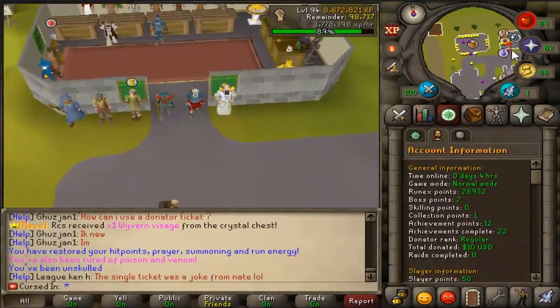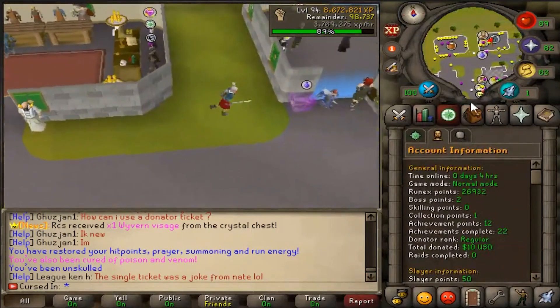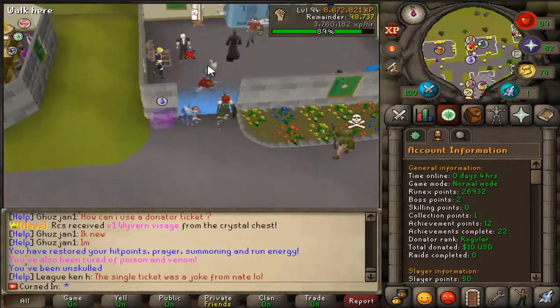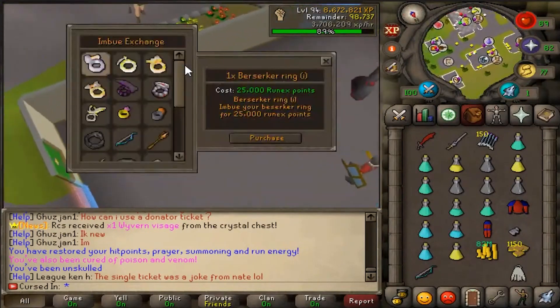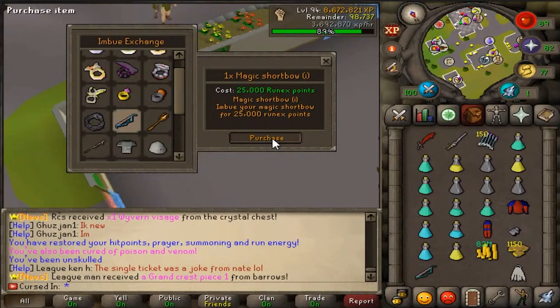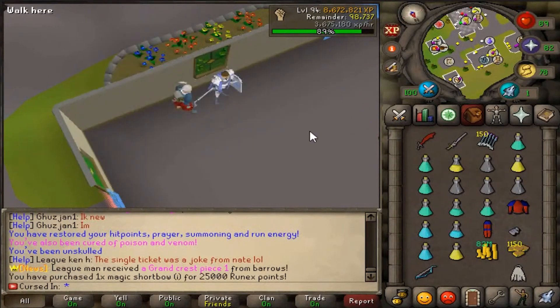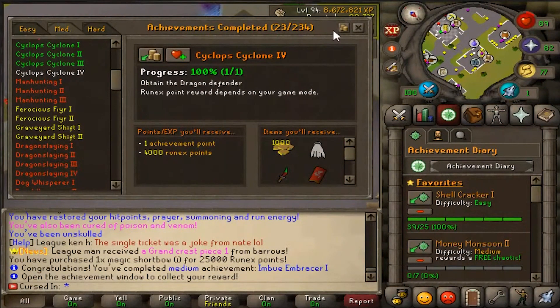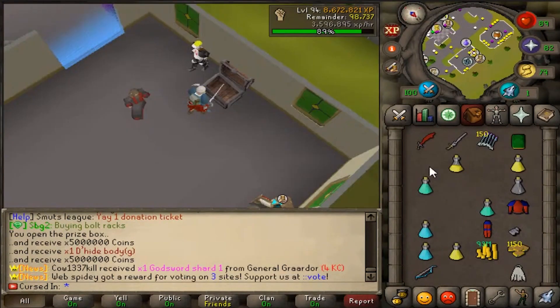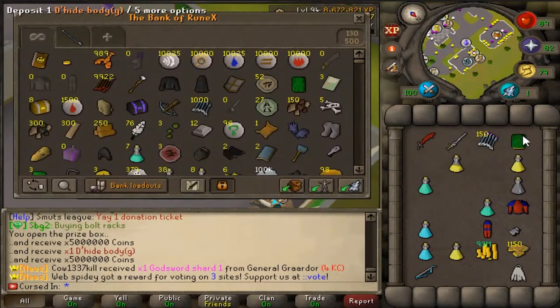We now have a bunch of Runex points. First things first — we want to imbue our Magic Shortbow because it's going to be useful. We go to the imbue wizard: Magic Shortbow I for 25,000 Runex points. It's 100% worth it. Now we have a way better Magic Shortbow, and we just got the Imbue Embracer achievement — a prize box with 10 mil and a D-hide Body G.